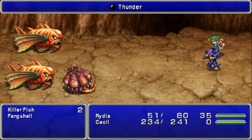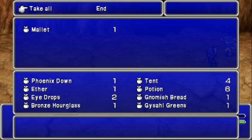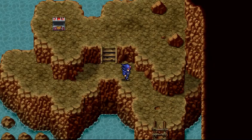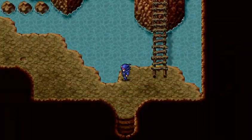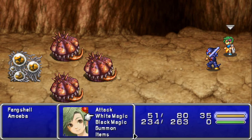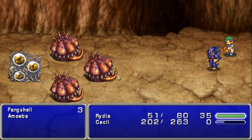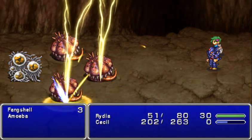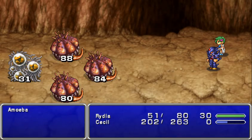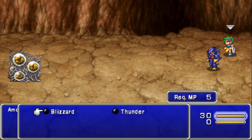Most everything in this cave is weak to thunder. If they're undead, they're going to be weak to fire. Don't cast thunder on bluefish though — that will actually cure them for some reason. Chocobo is taking up too much MP, so I'm going to stick with thunder.